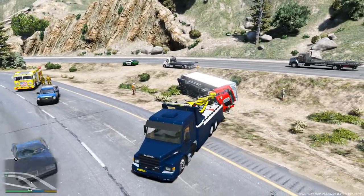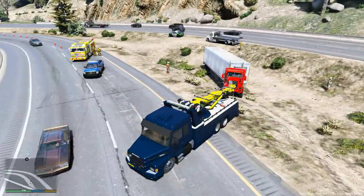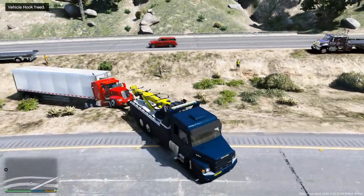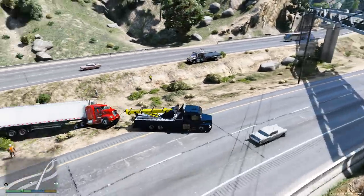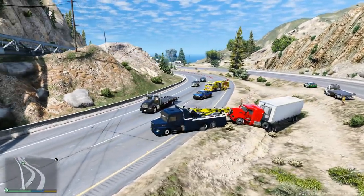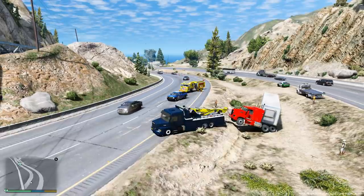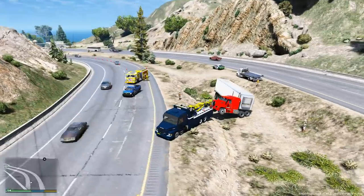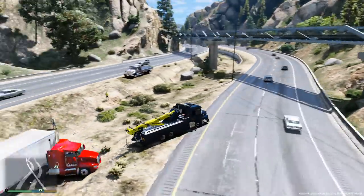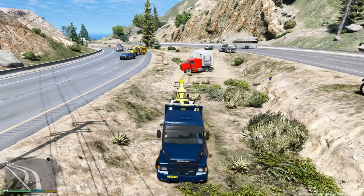Here we go, let's just pull forward. There it goes - oh there it is guys, we got it to flip over! Let's release it now. This is going to be hard to pull up this really high hill. Okay, I didn't mean to pick it up with that hook - that was a mistake. Let's push it back and try to set it down somewhere a little bit more level.